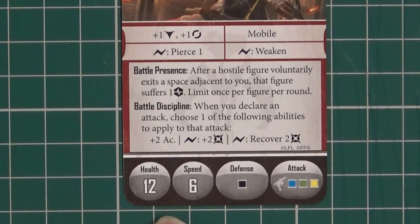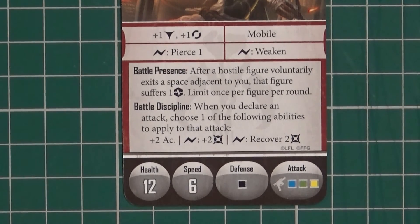We've got 12 health and six speed. Battle Presence: after a hostile figure voluntarily exits a space adjacent to you, that figure suffers one strain — limit once per figure per round. That's nice. And Battle Discipline: when you declare an attack, choose one of the following abilities to apply to that attack. That could be really quite powerful.